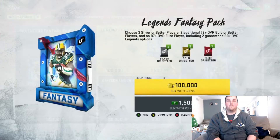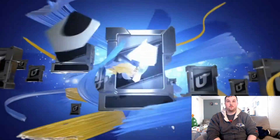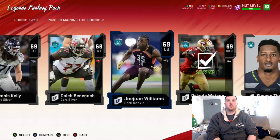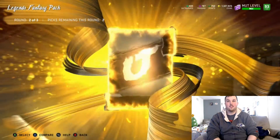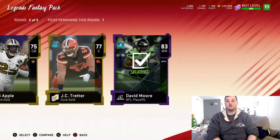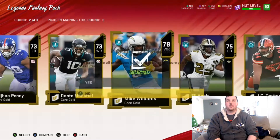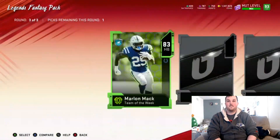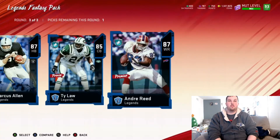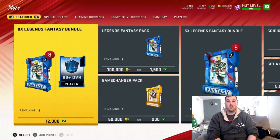Three packs to go. First round is all silvers — trash pack. We'll take the highest overalls and get some training. We get an elite in the second round — David Moore, playoff promo — and we'll take the highest overall. We get a big X animation 87 Marcus Allen and an 87 Andre Reed. I think Andre Reed's probably going for a little bit more. That's that for that pack, two packs remaining.